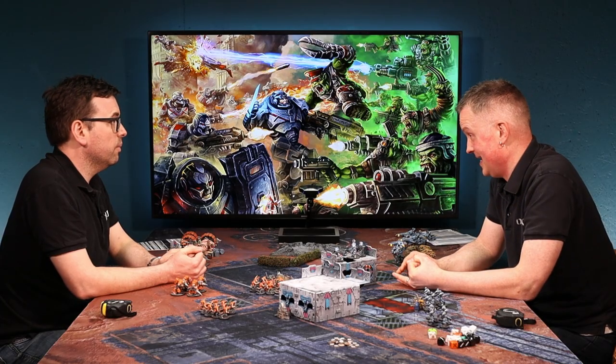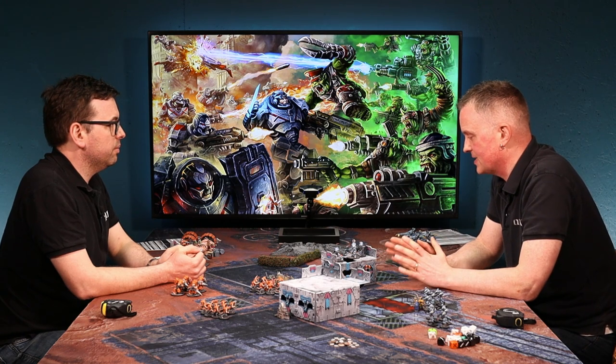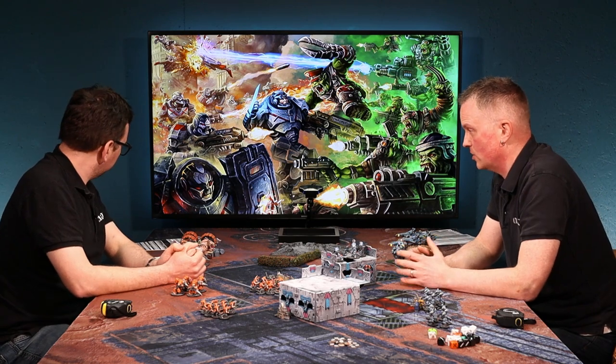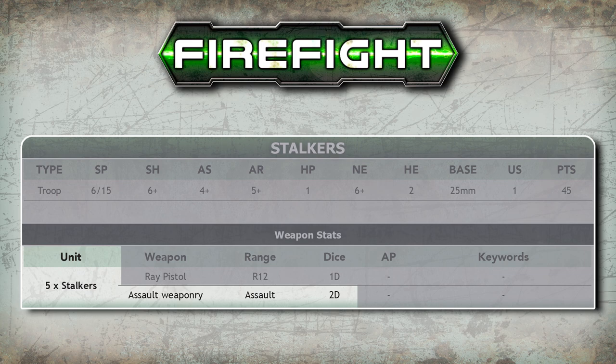You also get plus one to hit, so it's quite beneficial. Exactly the same way as shooting, you look to see how many dice each of your guys get in assault. So these are stalkers, and they have assault weaponry which is two dice each. So you've got one, two, three, four, five - that's ten dice.